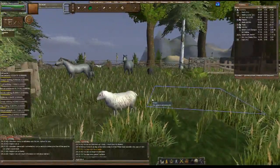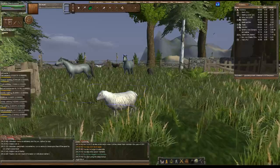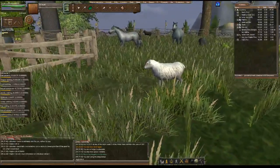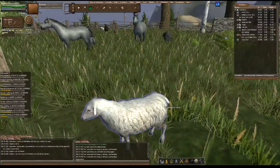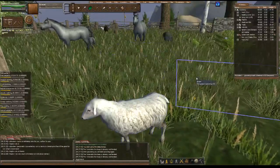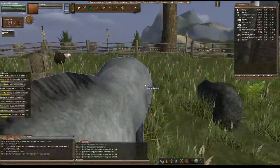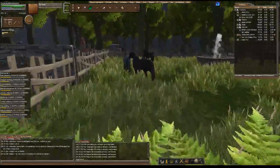Right now I am hanging out in my animal pen. Yes, these are all my sheep and horses — all my animals. I'm grooming them. It's very exciting. Basically I walk up to them with my grooming brush, right here on the toolbar. I have it hotkeyed, so whenever I hit G on the keyboard it will groom them.